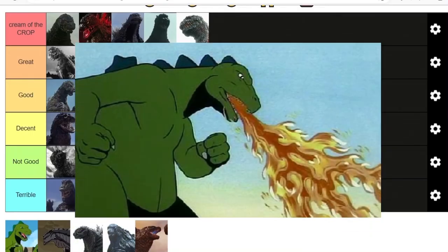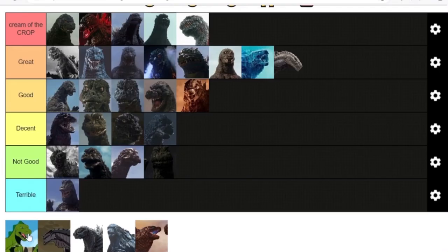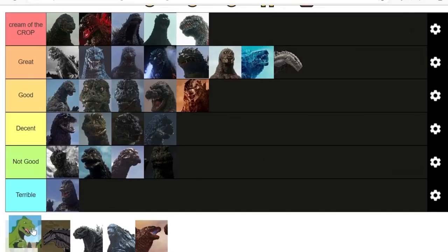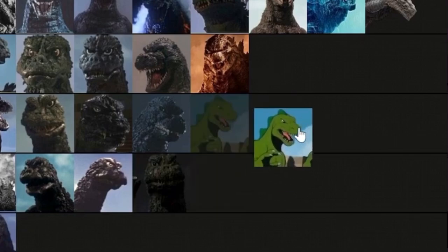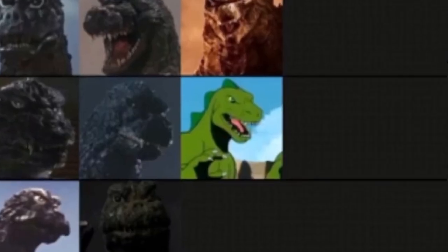Or the original Hanna-Barbera Godzilla — what even is this thing? Why does his roar sound like a polar bear drinking alcohol? Why does he breathe fire? Why is he so green? Why does he have eye lasers? What the fuck. I was gonna put it in the not-good tier, but honestly after some thinking it's pretty charming. It is goofy as hell but I don't think it's awful — dragon tails-looking ass.